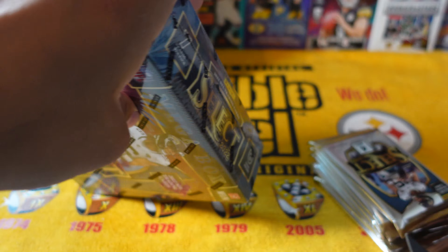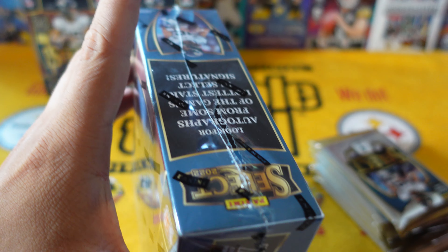Might as well do the mega box too while we're at it. Here we go — first blaster box for Select. Hopefully we get some good stuff. You can pull autographs but let's just hope for some Steeler cards, some Kenny Pickets, or some zebras. That's the chase — trying to get some zebras. Two blasters, one mega, I think we're due for a zebra. First pack of the video — Damar Hamlin, comeback player of the year right there.